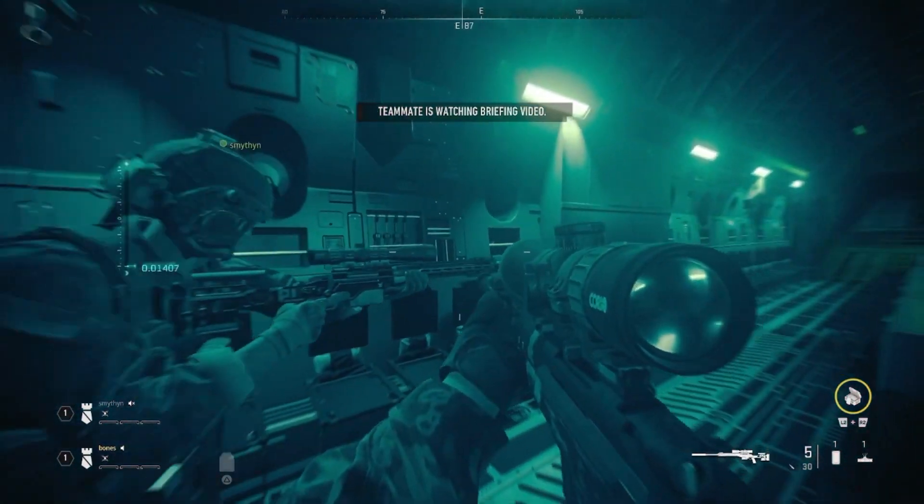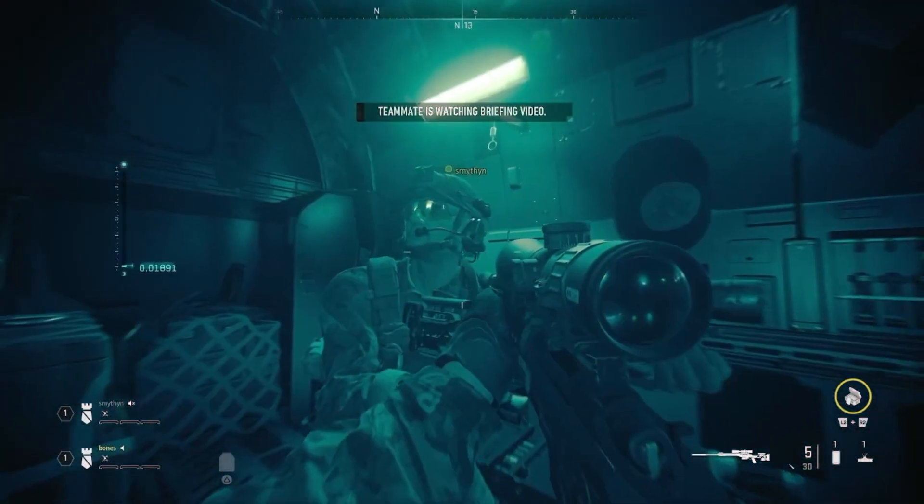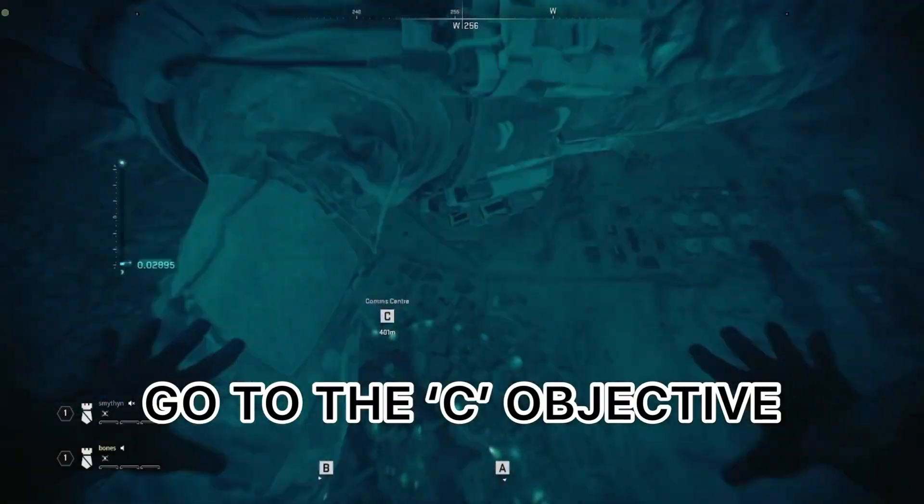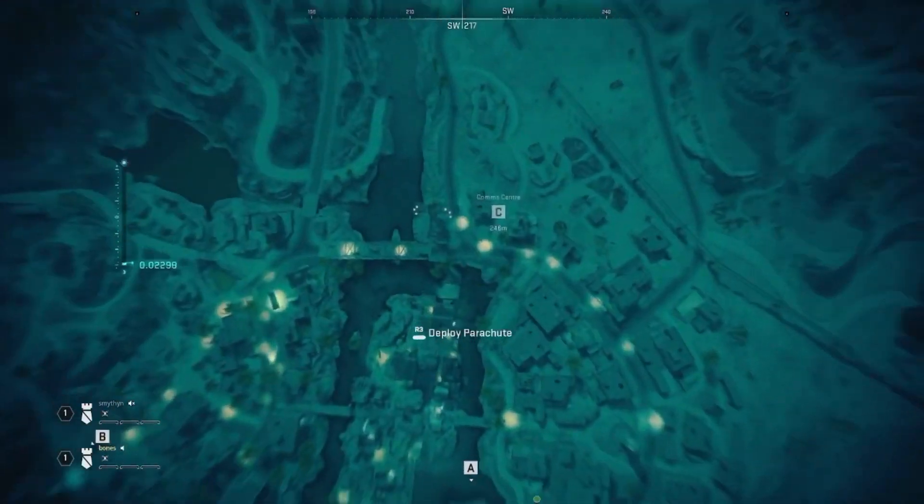Once you're in the game and your teammate isn't being a long head like mine is, jump out of the aircraft and head for the C objective. Land on the roof.